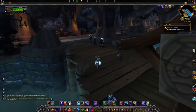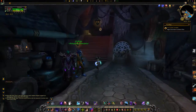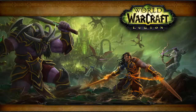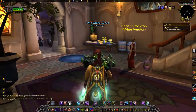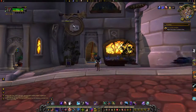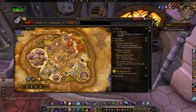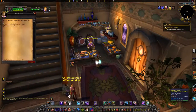You may also activate the other knocker, found at 40, 21, to be brought to the shop One More Glass. To get back to your order hall from here, show Lucian your insignia and then click on the knocker.